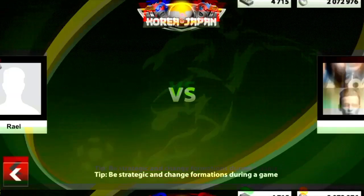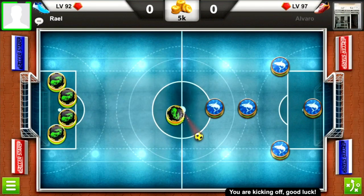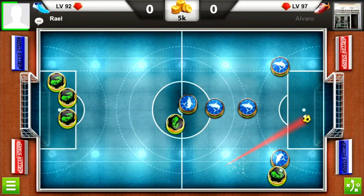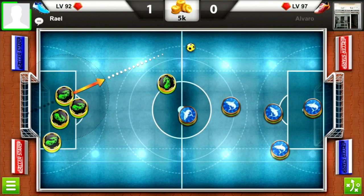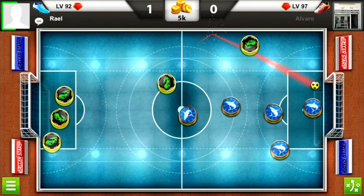We got a hundred coins, thank you — that's a little reward. Now going for the next game against a level 97 guy. Cutting to where the goals happen — here is the first goal of this game. I'll also show my opponent's goals when I think they're special. Now I'm making another goal, penetrating using my skills — boom, it's in, 2-0 against the level 97 guy.